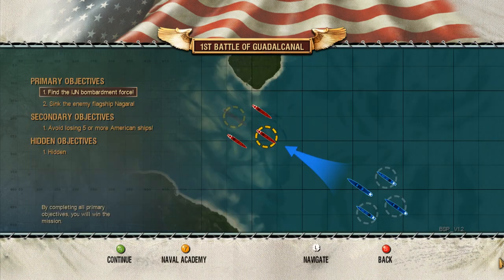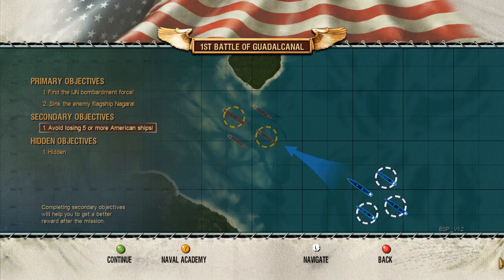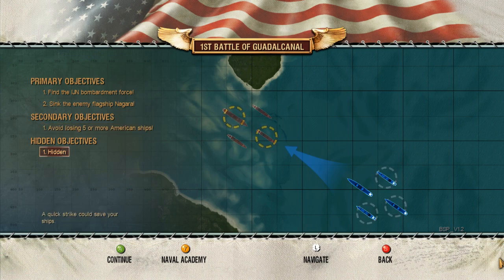Primary objectives: Find the IJN Bombardment Force, sink the enemy flagship Nagara, avoid losing five or more American ships. A quick strike could save your ships.